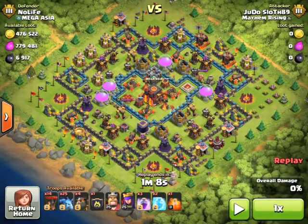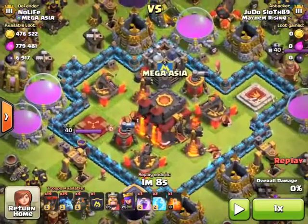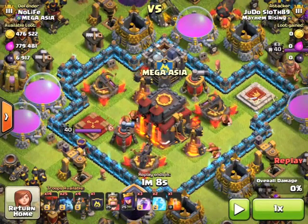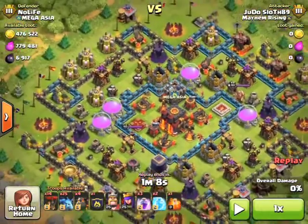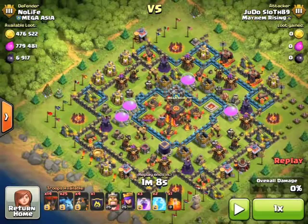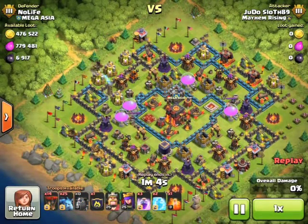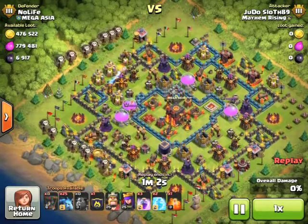What is up guys, Judo Sloth here and welcome to the next episode in this Titan push series. So we found this guy here worth quite a few trophies and if we look in the center you'll see that both of his air sweepers are pointed to the right, so the obvious choice is to attack from the left because it is quite a symmetrical base as well.